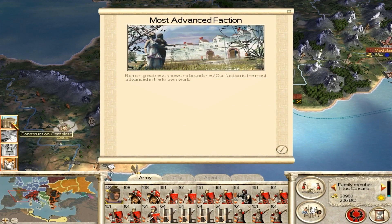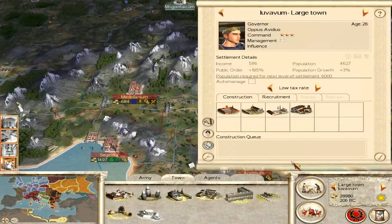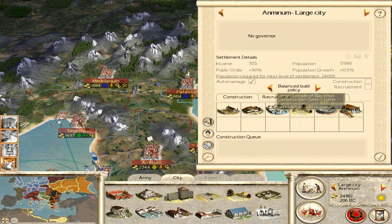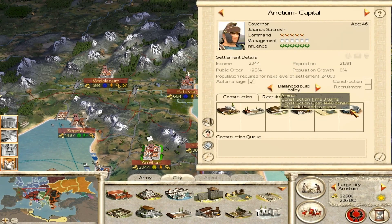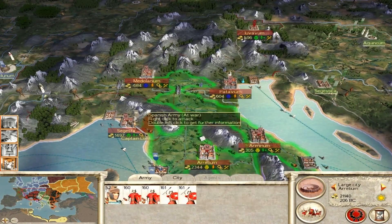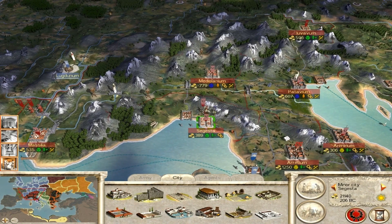Roman greatness has no boundaries - I fucking agree! Might as well just tell him to marshal up. You guys could use a little happiness, so how about a nice new temple? We're pretty happy here but we don't even have an arena. Who the fuck are you - Spanish army? Oh it's just some cavalry. Go get him! Bye bye. The most glorious victory in all of Roman history.